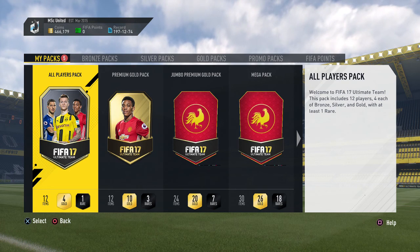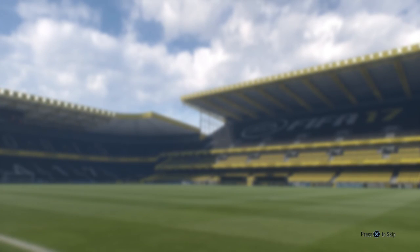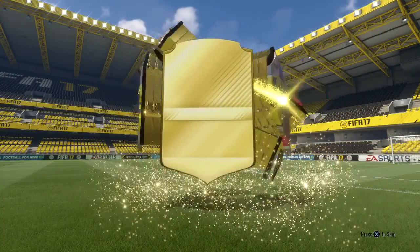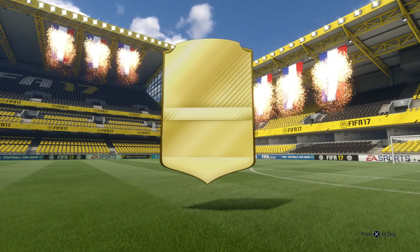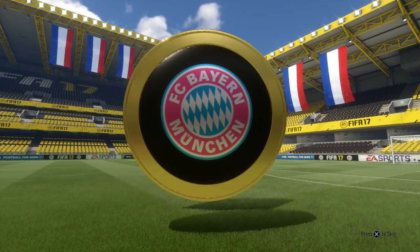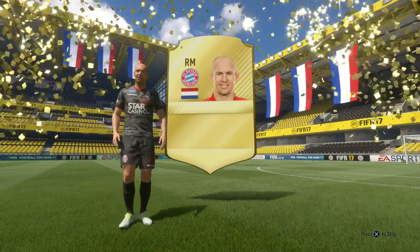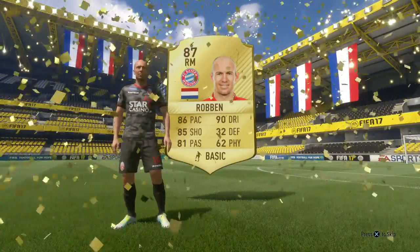Now the marquee matchup packs. We start with the all players pack — 4 gold, 4 bronze, 4 silvers. Ideally the rare one is a gold. We actually get a rare player and a walkout. It's a Dutch right mid — it's Robin! We pack Robin van Persie in an all players pack! There are only four gold cards in this pack and one rare card that could be silver, gold, or bronze — and we get a rare gold card, Iron Robin!